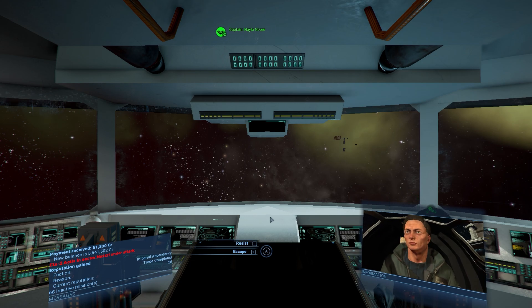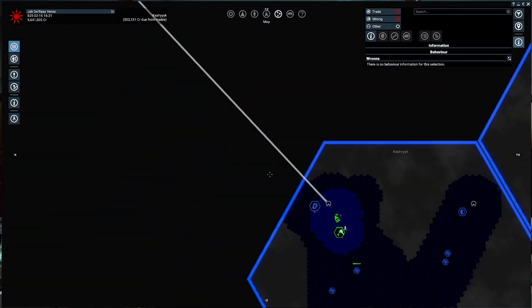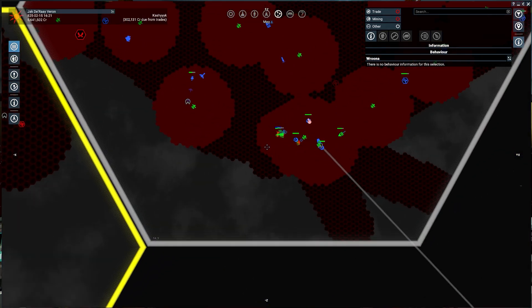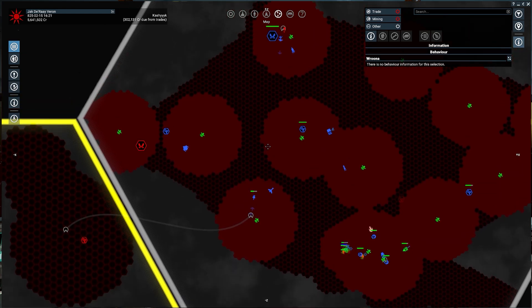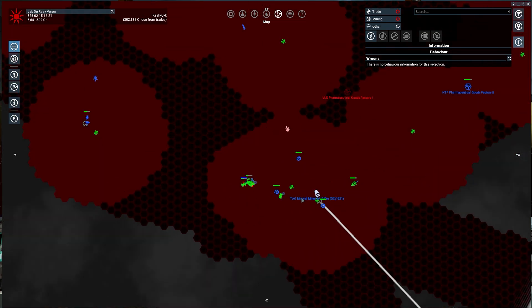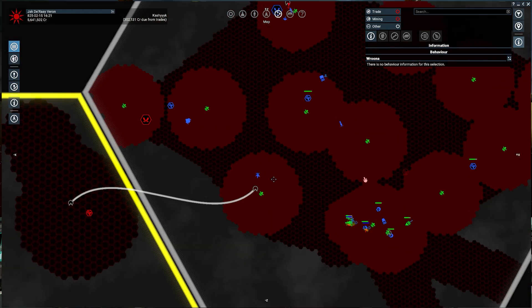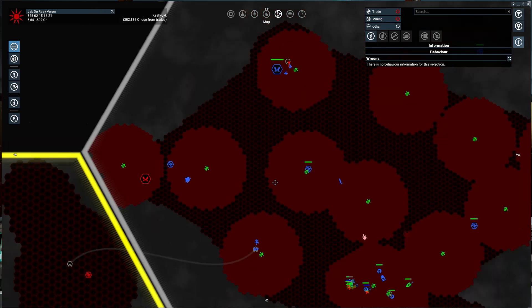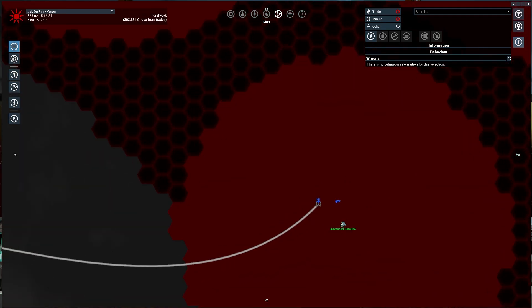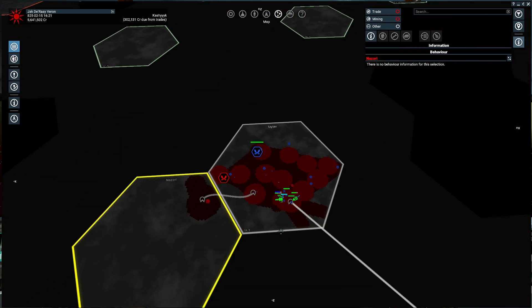ETA-2 — hold on, escape. You're getting attacked. Where are you? Is it dead? I think it just died because it dropped the satellite. Its command was to go in here and drop a satellite — I think it died before it even got a chance.